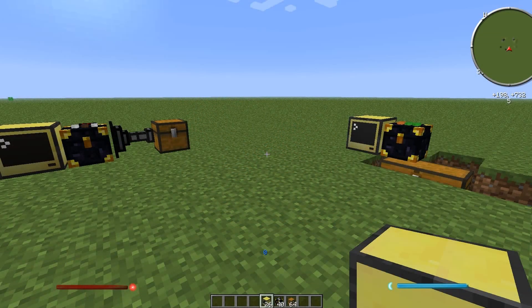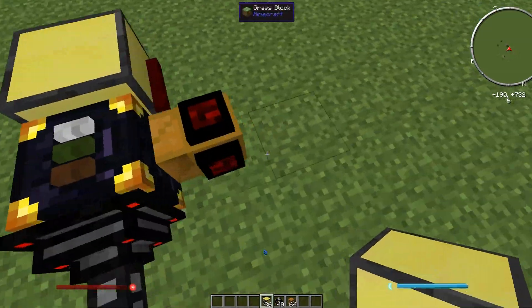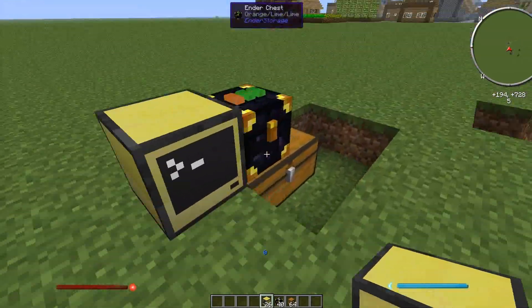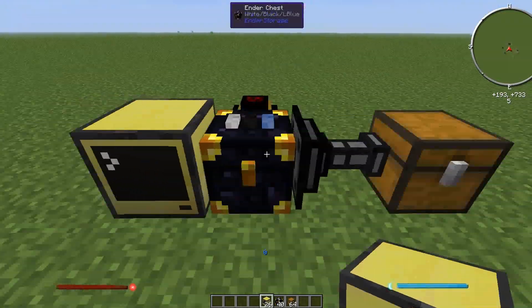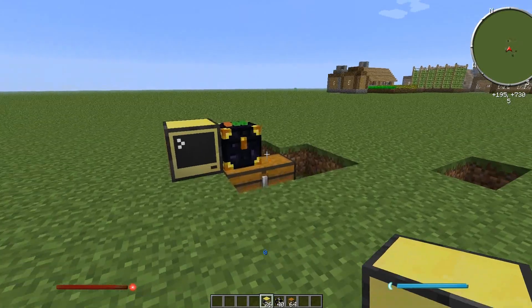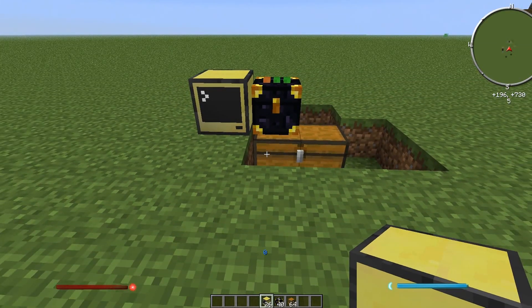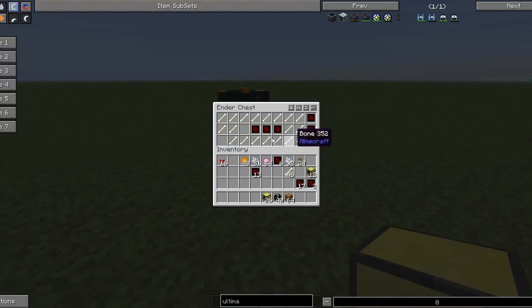Hello and welcome back to That Paradox Computing. I'm here to give an update on the ender chest cracker. It's been updated so it no longer needs the BuildCraft gate — it now runs purely off ComputerCraft. It also doesn't even need a transfer node or any way of getting items out of the chest; it's all managed by ComputerCraft now, which is pretty cool.